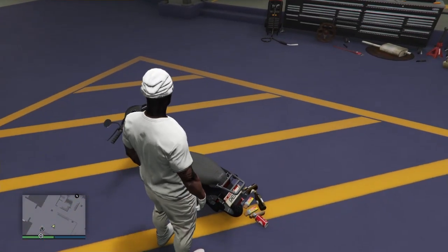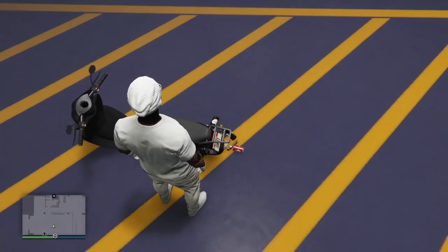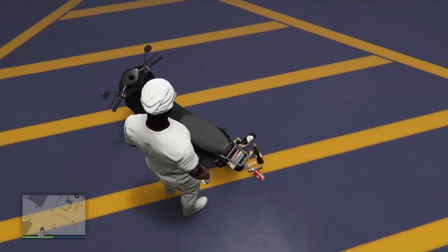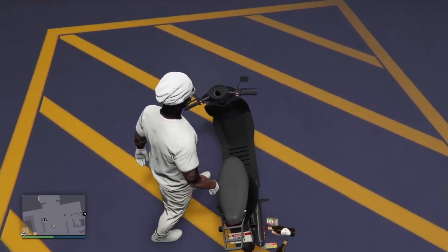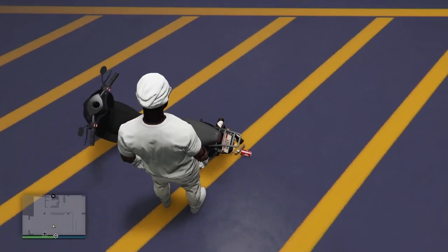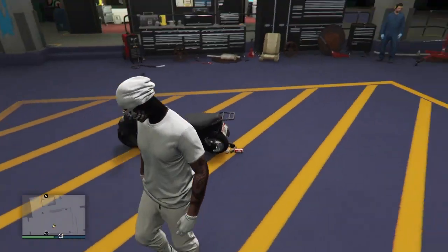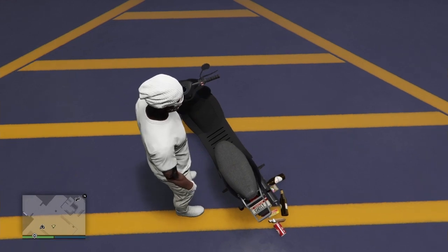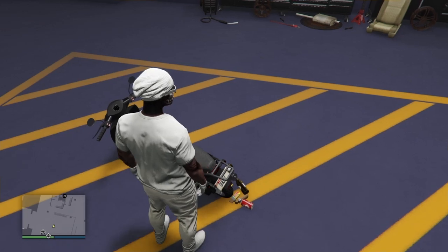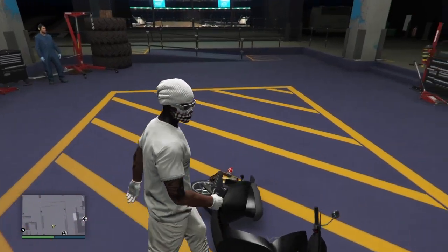Walk to the opposite side of the bike and just walk up against it. Holding up on the left analog stick is moving the bike, but you do want to wiggle back and forth to get that walking animation — it'll help you get it a little faster. If that still isn't working, open the interaction menu, go to your inventory, and start smoking a cigarette, which will allow you to walk while pushing the bike over. Eventually the bike tips over — just walk holding up on the left analog stick and boom, the bike falls over.